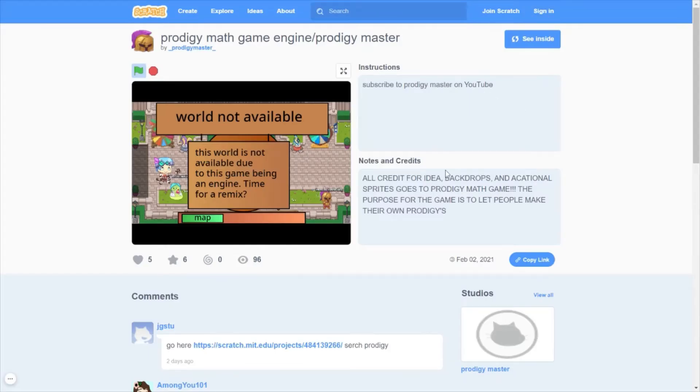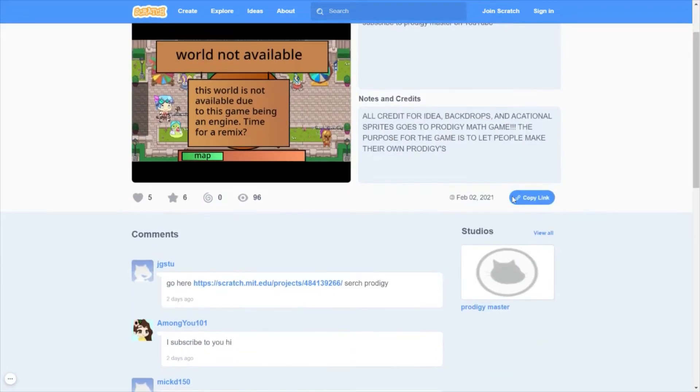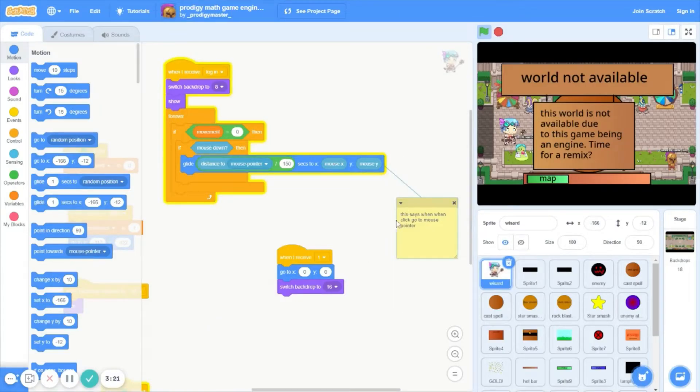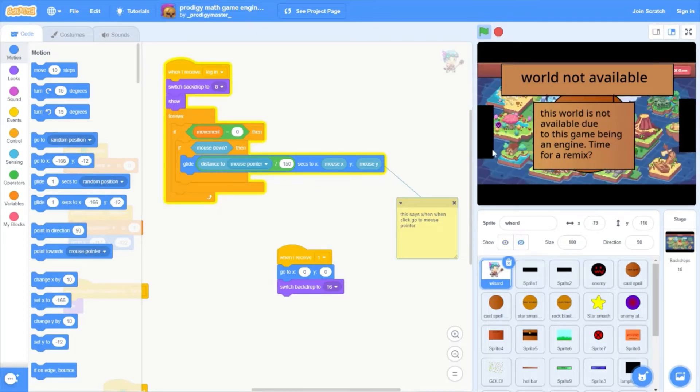Now we're going to just take a look at the remix or wherever that went. Where is the remix button? I found it. And it actually didn't say remix. But anyway, this is cool — that looks really complicated. I would never be able to make that. That's crazy. That looks really, really hard. That would be very hard for me to do.